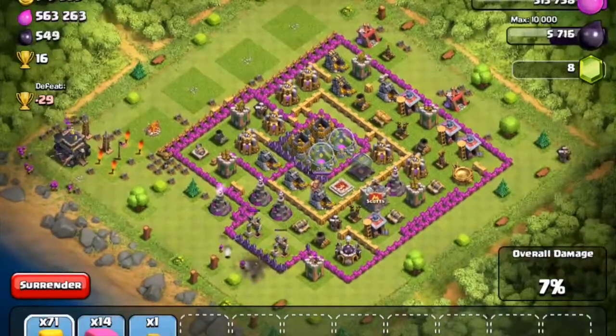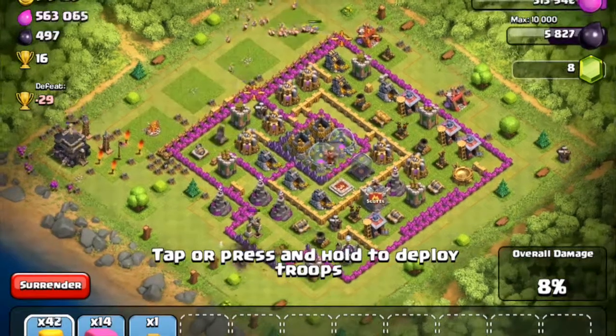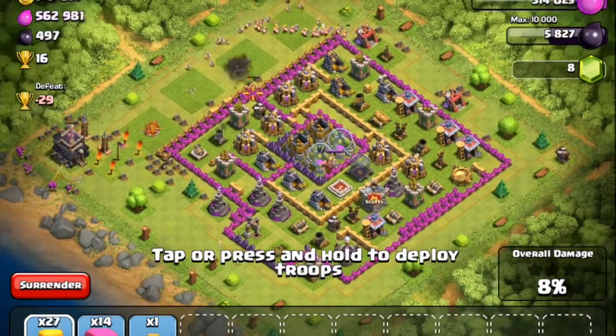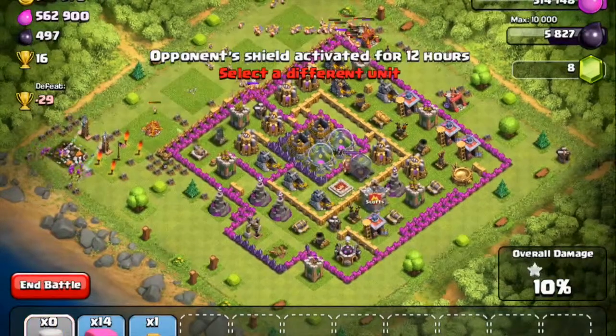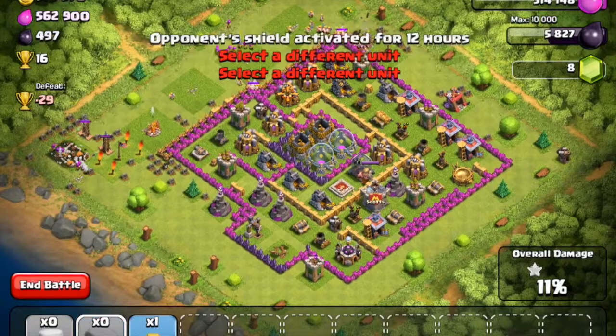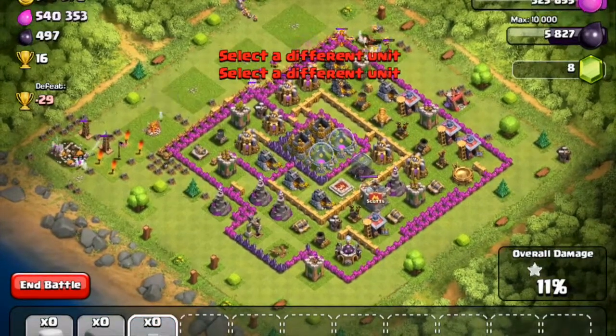With this attack strategy, it's archers and barbarians. Only use it when there's loot on the outside of the base. You first use barbarians as a distraction, then you drop the archers.